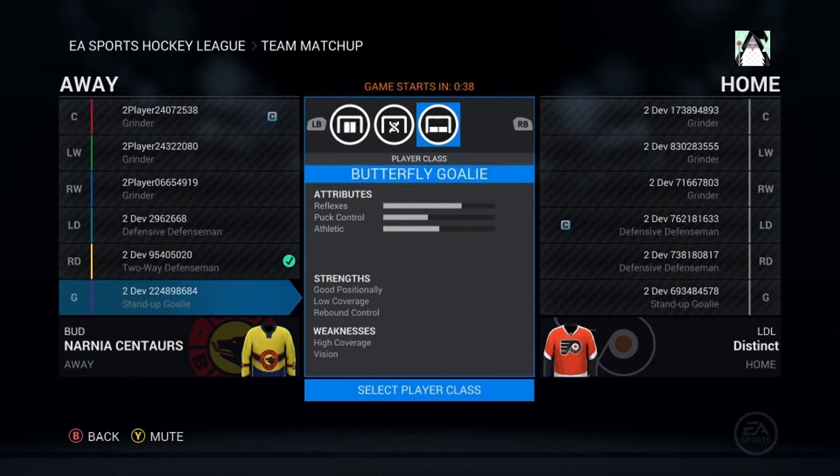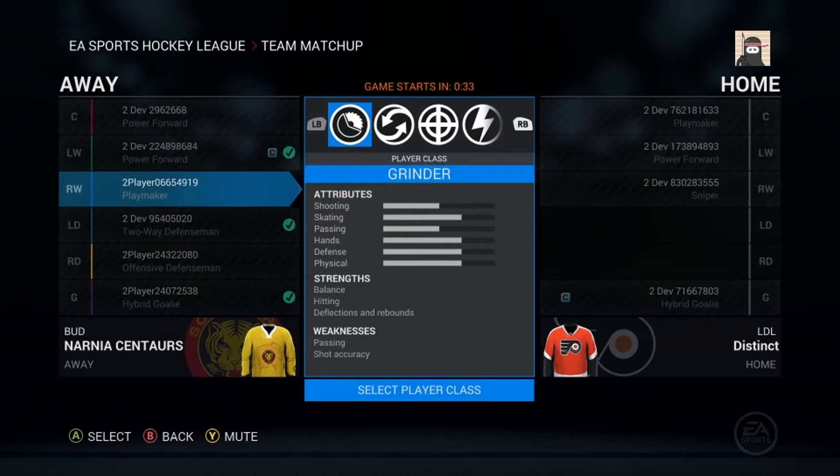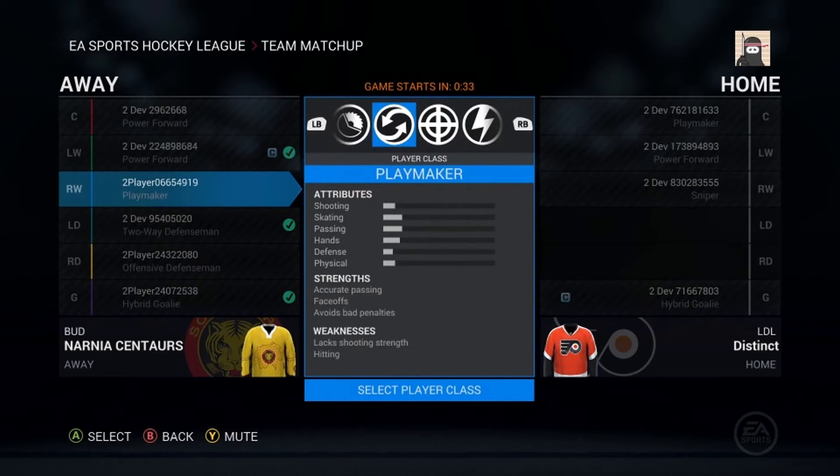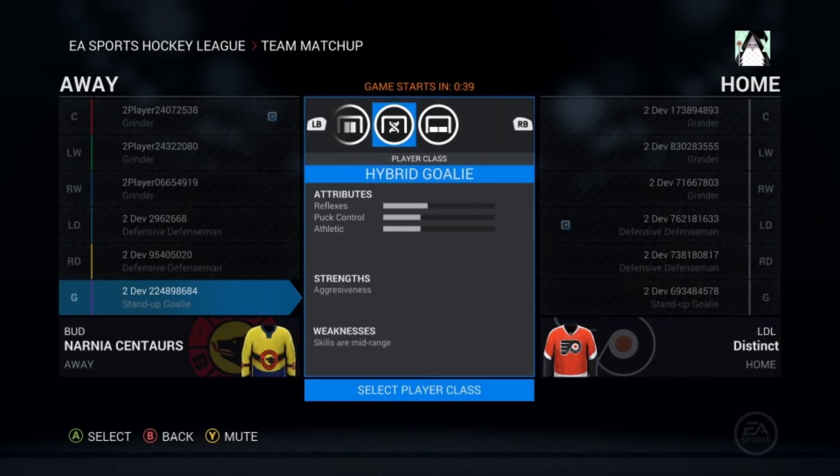You have the grinders' attributes, then the snipers' attributes, and then the power forward. It doesn't show the full stats — it's selecting too quickly for us to see the complete attributes, but you can see strengths and weaknesses. You can pause the video to take a look. Same thing with the hybrid goalie — not full attribute stats, but strengths and weaknesses are visible.